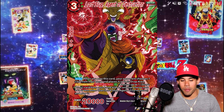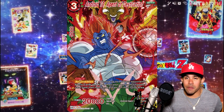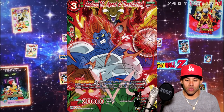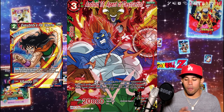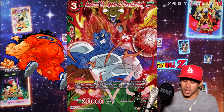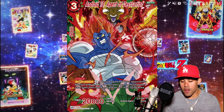I like how Babidi is in the background of all the cards — that's pretty freaking funny. Another card we have is Android 13. He also got that M slapped on his forehead. He has an Android special trait, and he's going to do some damage with a Critical attack because he has Critical. For two non-specific energy — any color energy — choose up to one of your opponent's battle cards and KO it. He's a three-drop, so he won't be that hard to play. Then your opponent chooses one card in their hand and places it in the drop area. Very tight looking card.